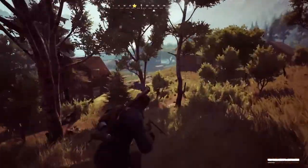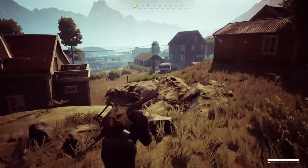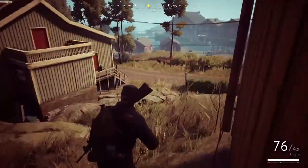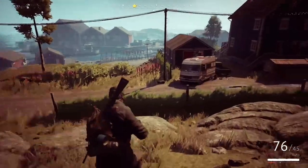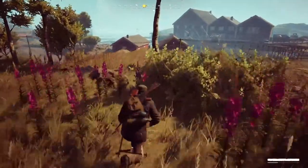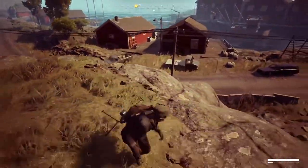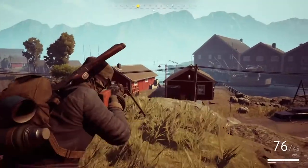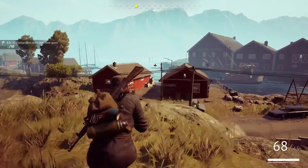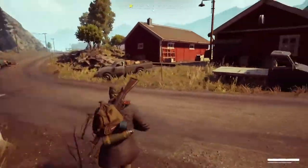Getting back to some of the new features though — radiation is now significantly faster than it previously was, so after that airdrop lands you'll have about a minute before you start taking radiation damage, meaning you have to get the crate and run as fast as you can. This should lead to less airdrop camping, although some of the most intense firefights happen after the airdrop has landed. This will make matches feel a bit quicker and speed up the game's pacing, which I see as a pretty welcome change.